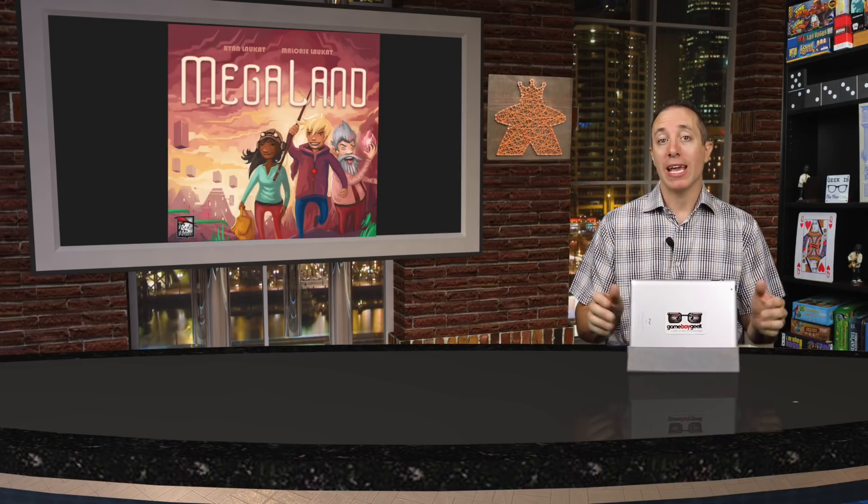Megaland is a family-style game with amazing artwork, a press-your-luck mechanism, and tons of replayability thanks to the many different buildings you can select from, giving each game a different feel. It's coming to market on July 30th, 2018 as a Target exclusive in North America with a retail price of $24.99. It also includes a hidden easter egg for another Red Raven Games title, Above and Below, and is available through standard distribution internationally. This has been the Game Boy Geek, helping you enjoy the next board game you'll love.